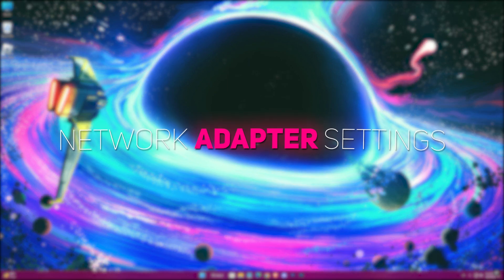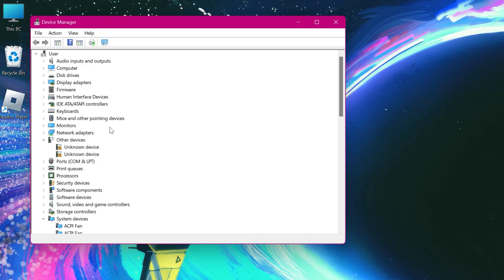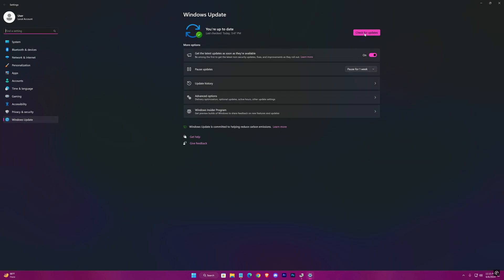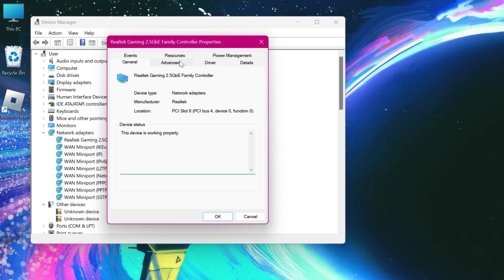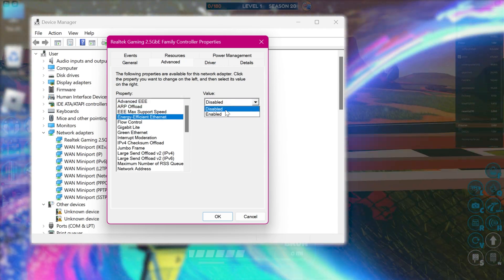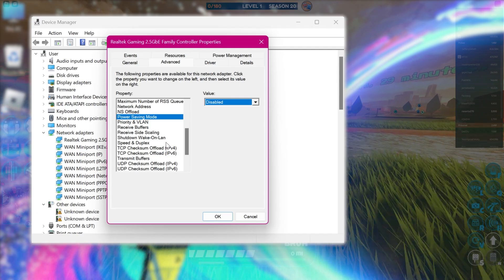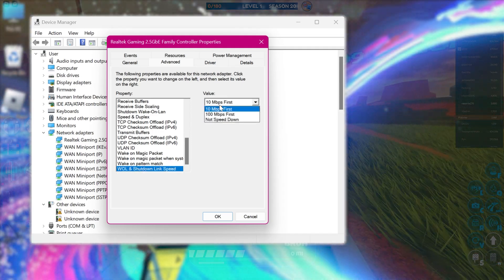Now we'll update and adjust some settings of our network adapter. Search for Device Manager. In the Network Adapters tab, right-click on the first one and press Update. Search automatically, then search for updated drivers on Windows Update. If you find any update, do it. Back in Device Manager, go to its Properties, then Advanced, and follow these settings.